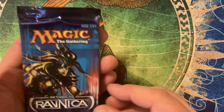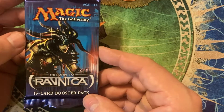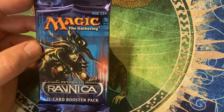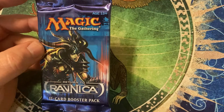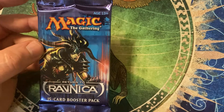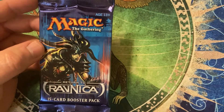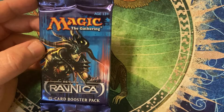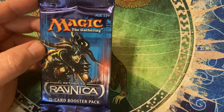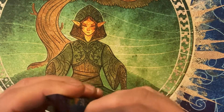Next, we've got the Return to Ravnica, printed in 2012. TCG's listing these for around $515 a piece sealed. The most expensive card in the set is Cyclonic Rift, market value right at about $38. There are 5 Shocklands in this set ranging anywhere from $10 to $19 — very highly played in every format they're legal in. The uncommons we'll be watching for are Vandal Blast at about $4.45 and Sphere of Safety at about $3.60. Again, no commons that meet our threshold.